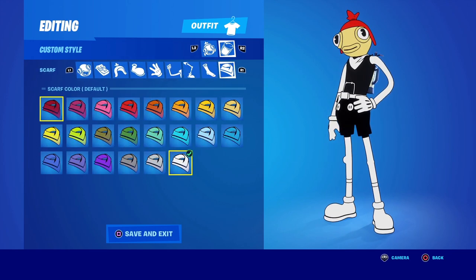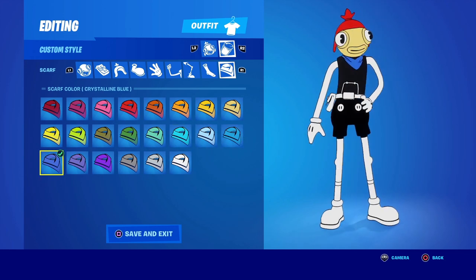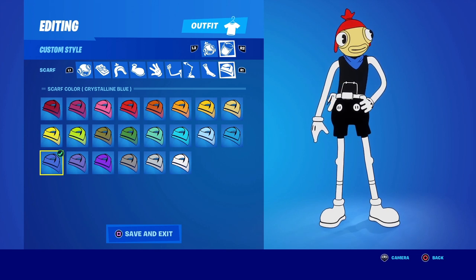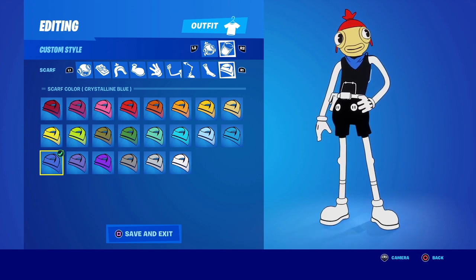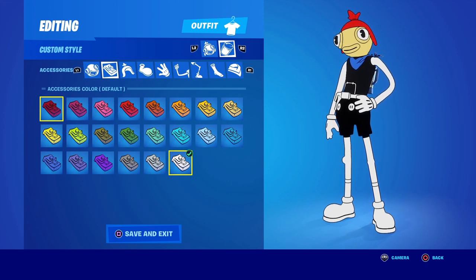For the scarf, we're giving Mario a blue scarf to represent that blue shirt. Going with the darkest blue available — crystal blue. It kind of looks like Mario's shirt. Unfortunately we can't change the shirt on Tuna Fish, we're stuck with the black shirt, but putting on this blue scarf hints that this is Mario.